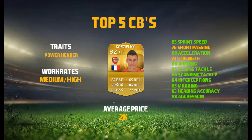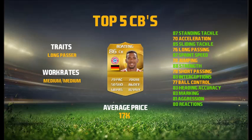On to the number one spot and it is Jerome Boateng. This is his upgraded card, but he's also had a man of the match and a second in-form, and he'll probably get a team of the season which will be absolutely ridiculous. He's got the long passer trait, medium/medium work rates, and an average price of 17k — I think his non-upgraded card is about 10k. He's got 87 standing tackle, 70 acceleration, 85 sliding tackle, 76 long passing, and 87 sprint speed which is really really good for a defender — on the same level as players like Inua. His acceleration isn't the best but the high sprint speed means once he gets going he'll always be able to track back.